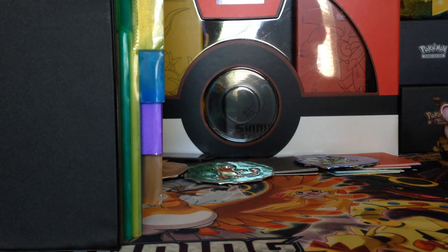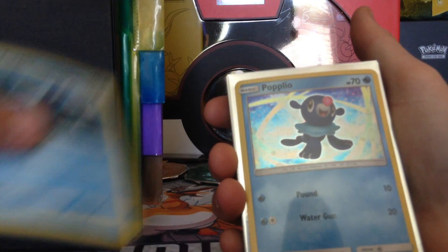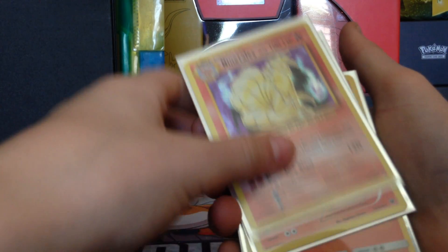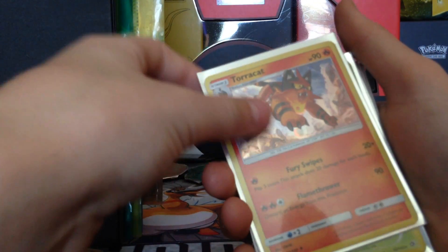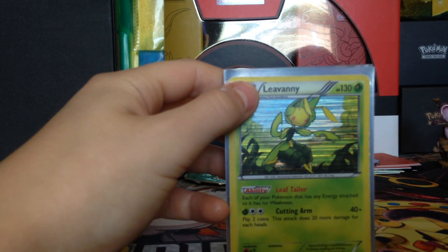Now you guys have already probably seen the Holos that I have, but here's all the Holo cards — this is like a big stack. So: Lucario, Brock's Ruff, Grovyle, Gyarados, Popplio, Popplio again, Frogadier Holo, Greninja, Ninetales — the one I thought was Charizard — Delphox, Charmeleon, Infernape, Charmander, Litten, Litten again, Torcat. This one a friend gave me from, like, third grade, which I thought was pretty amazing. He was like, 'just take my whole collection,' and I was like, okay.